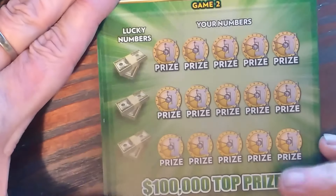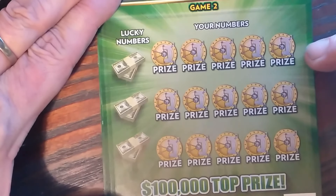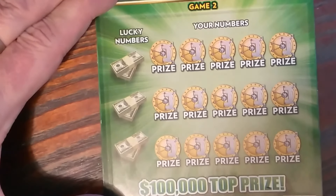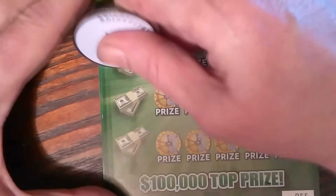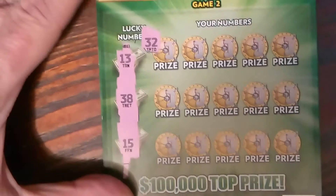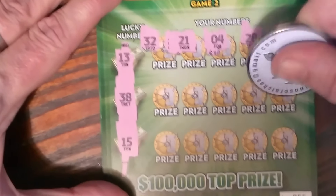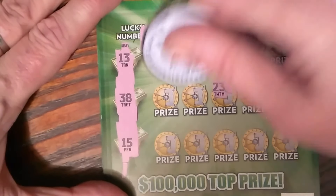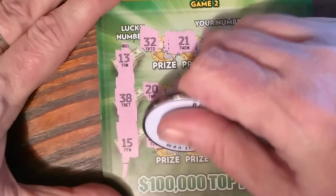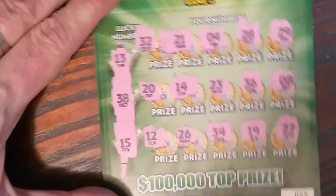Go to the bottom section — it's basically the same, a number match game. You get three lucky numbers and three rows of numbers. But if you find a little key symbol, you get $50 instantly. My lucky numbers are 13, 38, and 15. The board shows 32, 21, 4, 28, 38, 29, 8, 36, 23, 14, 20, 12, 26, 34, 19, and 27. So no love on this card at all.